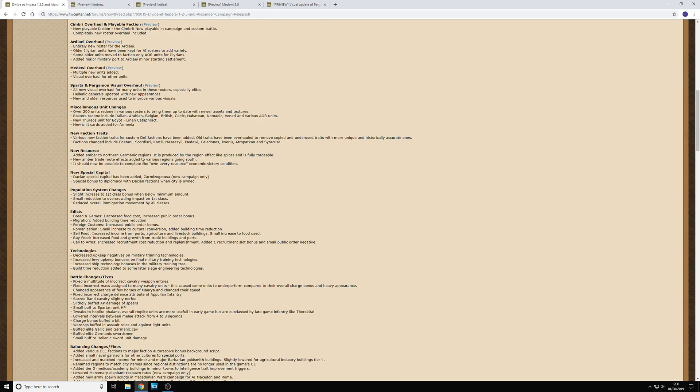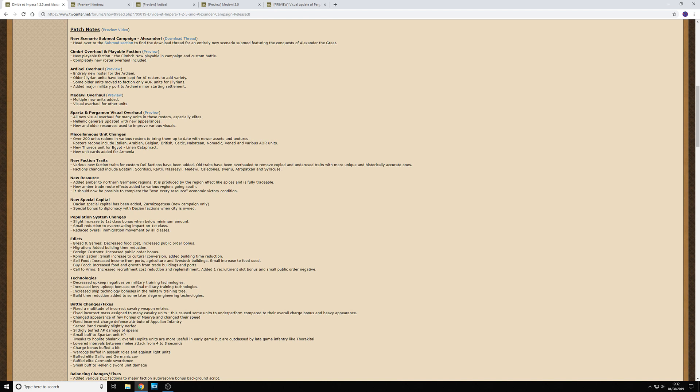The next item is really interesting: a new resource — amber — has been added to northern Germanic regions, produced by the region effect of spices and fully tradeable. A new amber trade route effect has been added to various regions going south, which should now make it possible to complete the 'own every resource' economic victory condition. I went looking for amber in my Rome campaign but couldn't find it, so it likely won't appear in existing campaigns. If you start as the Swabian tribe, the amber is one region up in the Swabian province.